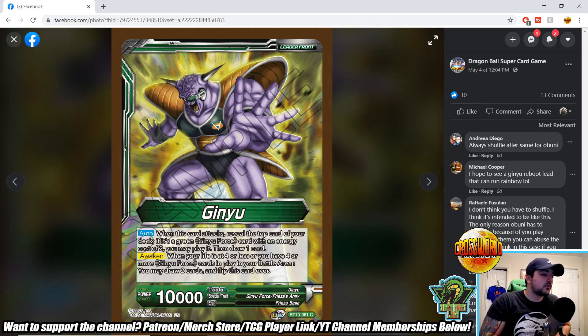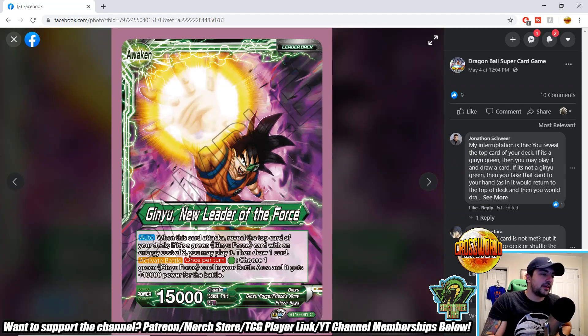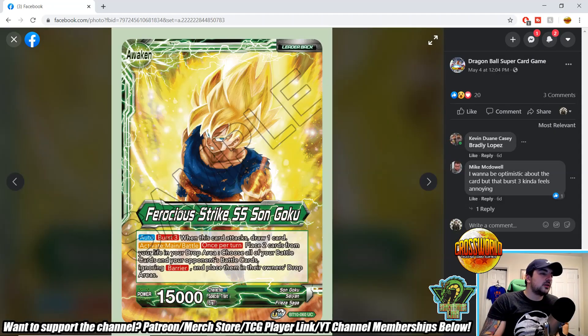The awaken condition requires four or more Ginyu Force cards in play — draw two cards and flip this card over. Unless there's another Ginyu Force card that spams them onto the board, I don't really see how you awaken super early. The leader is only as good as the Ginyu Force characters are. The awakened side has the same auto attack effect, plus activate battle: pay a green, choose one green Ginyu Force card in your battle area, and it gets plus 10,000 power for the battle.